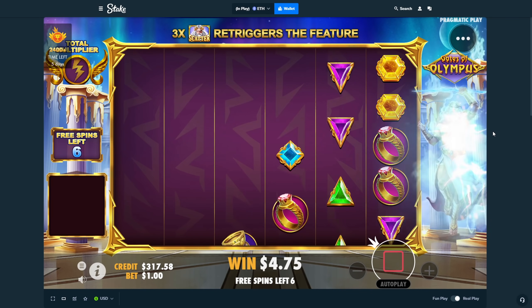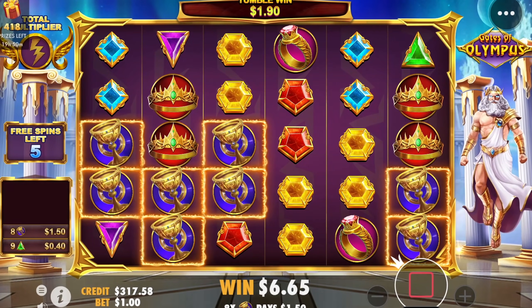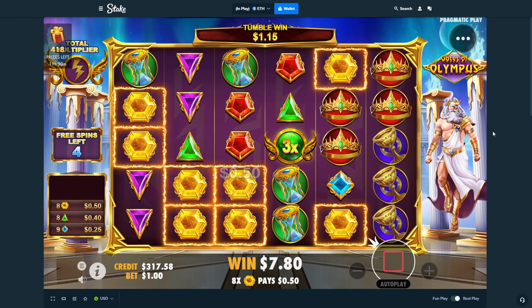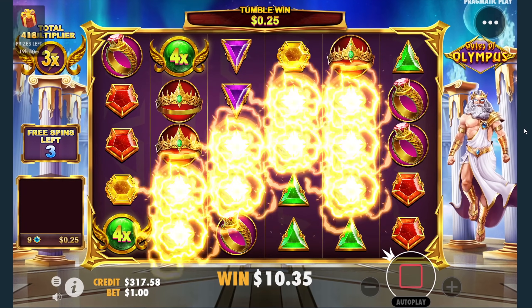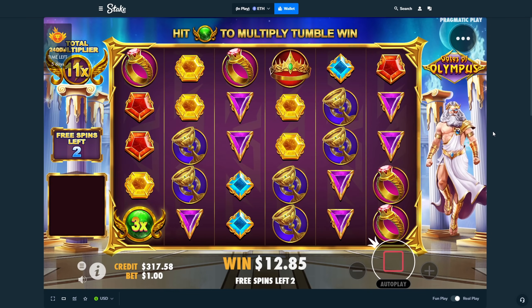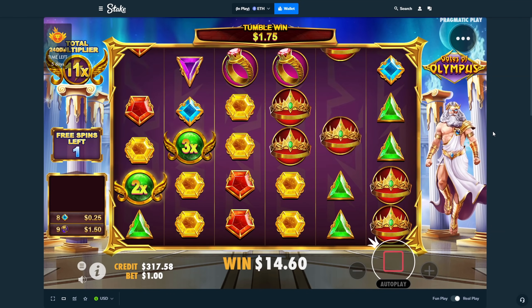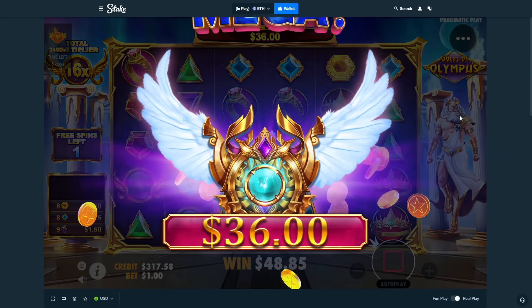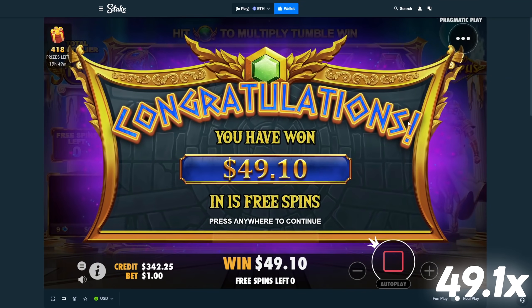I'm going to be optimistic in these last five spins. Even though Gates isn't really a second-half slot — you kind of want the hits and multis in the beginning — look at that 3x. Is that 10x, 100x maybe? Okay, 8x is not bad, that's at 11x now. See if we get some multis at the end or tumbles — it can actually be decent. Almost exactly half back.